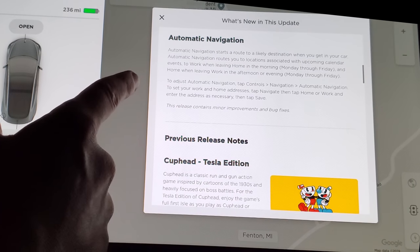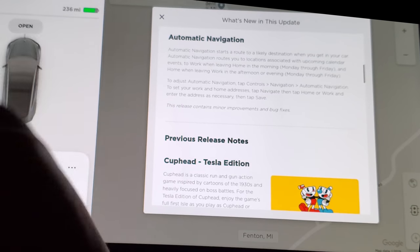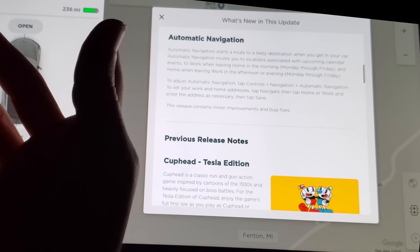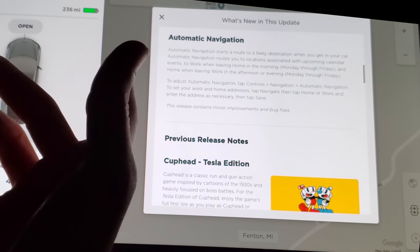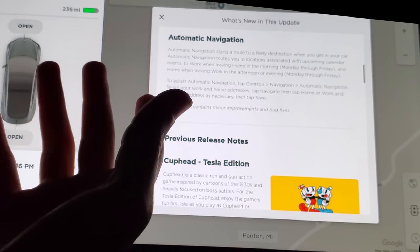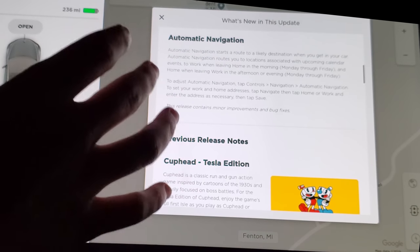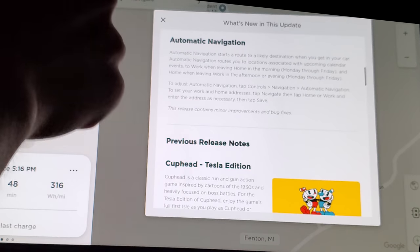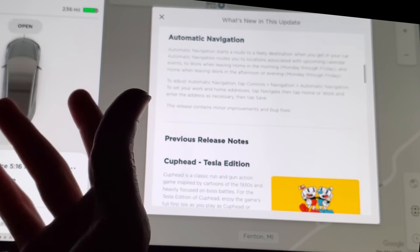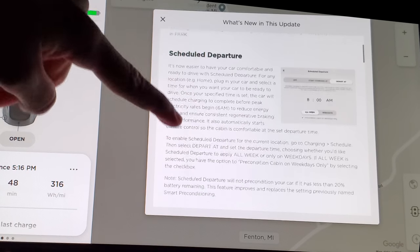And then you have automatic navigation, where events in your calendar will trigger when you start driving and it'll just route to that destination. I guess I'm going to have to start putting addresses in my calendar more routinely. If you have a normal work routine where you leave in the morning to go to work, just hopping in your car it's going to navigate you there automatically — which is going to be a huge improvement to quality of life. My little routine in the morning is hop in, start driving, click work, close the garage. It just takes out another step. All of these things added together is what makes Teslas awesome.